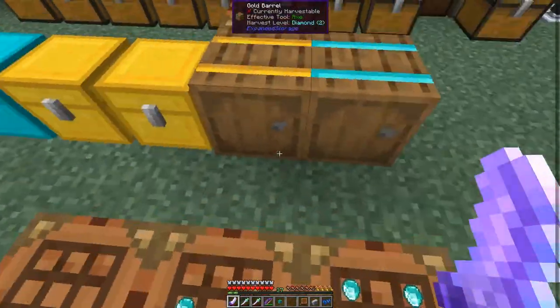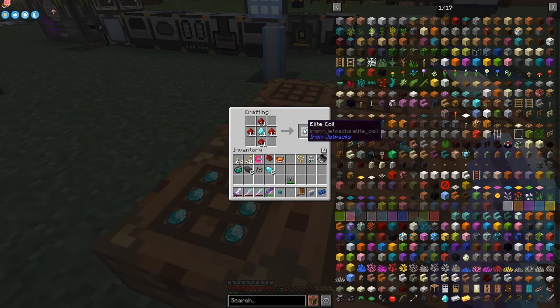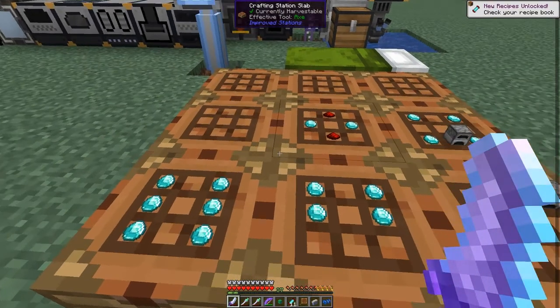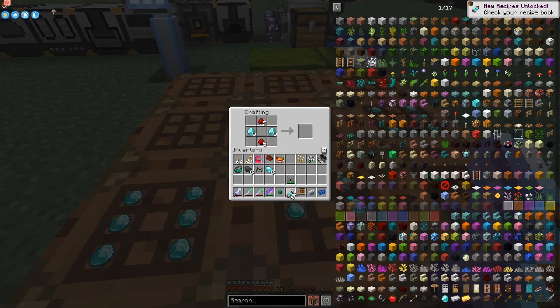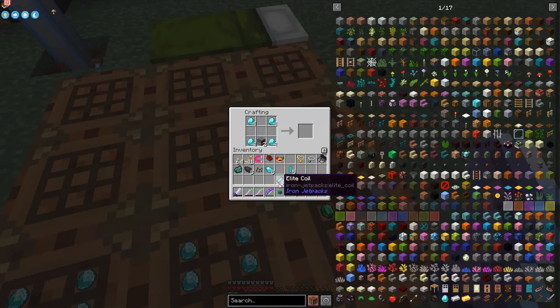The rest of this is prepared for the diamond upgrade to the jetpack, so let's quickly get this done. We'll put down 11 of these elite coils for the iron jetpack - it's always 11. We put half of these elite coils into here to make the diamond energy cells, and we need five of those. I've got four diamonds right now; I think I've probably got too many diamonds in use.